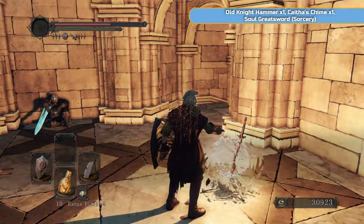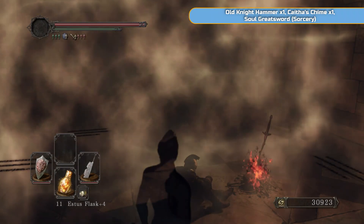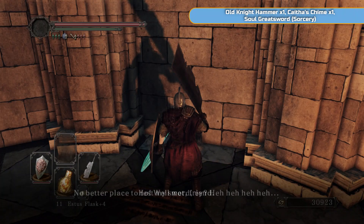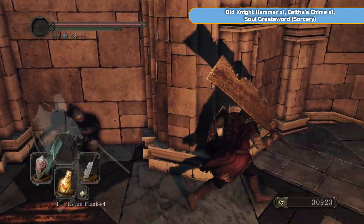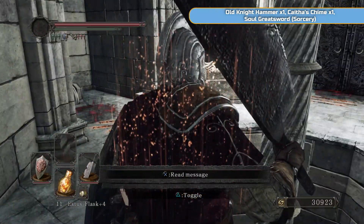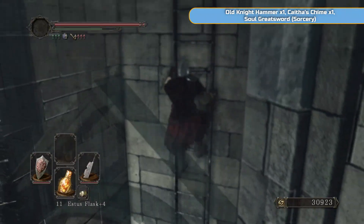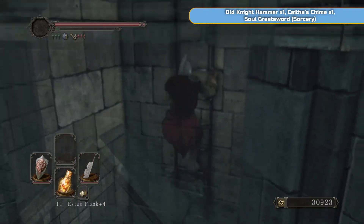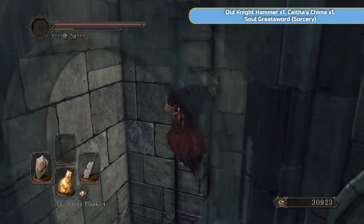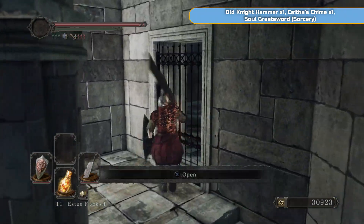Then we'll have Benhart here, so make sure you go and speak to Benhart and exhaust his dialogue. If you want to level up you can go back, but I'm just going to repair the weapon and carry on. Fully exhaust the dialogue with Benhart, and then we're going to go and open up the lift. We're nearly at the end of the area — we've just got to go up and down a bit to get this lift working. Watch out for the hole there, don't go down it, and climb this long ladder. Then we enter another room with a bunch of statues and a giant at the back, which we need to put a soul into to get this lift working.